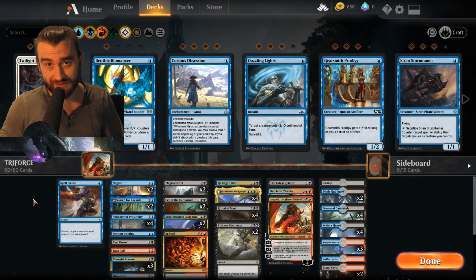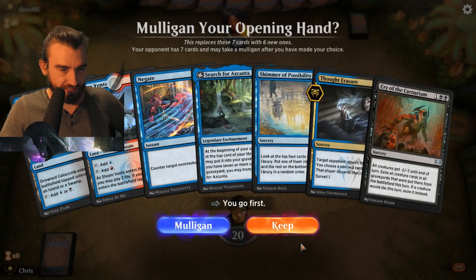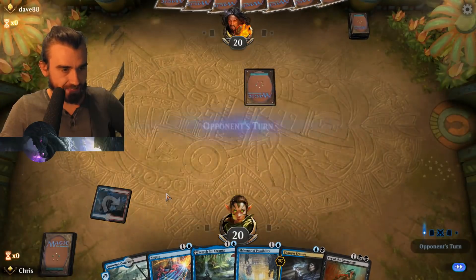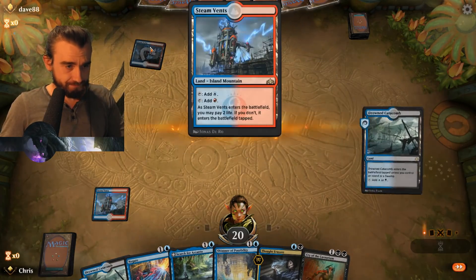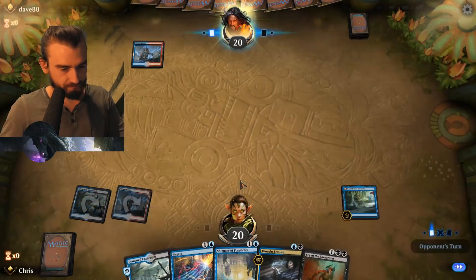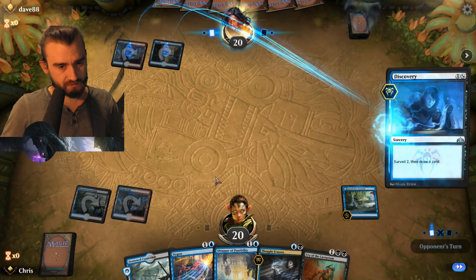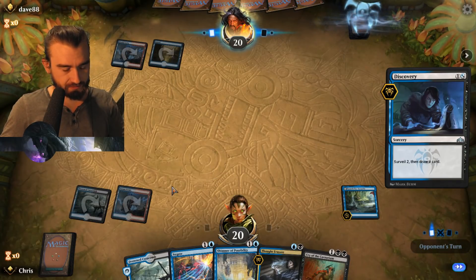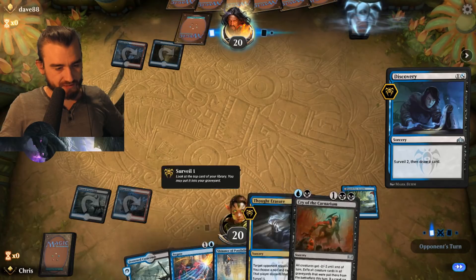Let's jump into the games. Opening hand: Shimmer, Thought Erasure, Demons, Drowned Catacombs — yeah, I'll keep. We also have Search for Azcanta, nice to get that down early. Opponent dave88 — yet another red mage, they usually are. No breaks. Let's put down the Search for Azcanta. Opponent plays Discovery. I think I'll Thought Erasure him next turn to see what he's up to — that information is pretty nice.